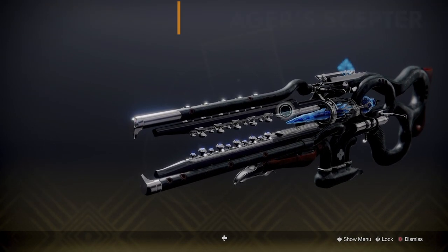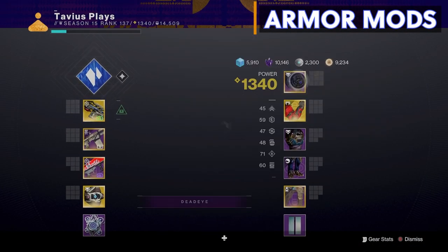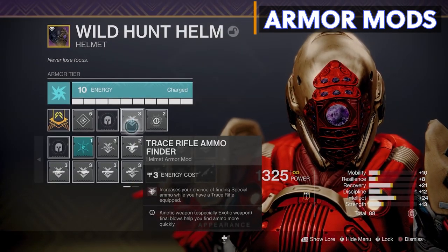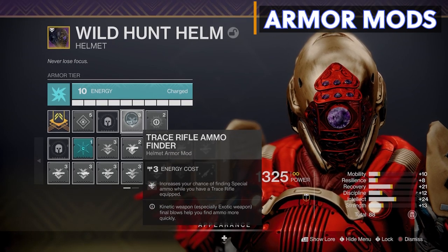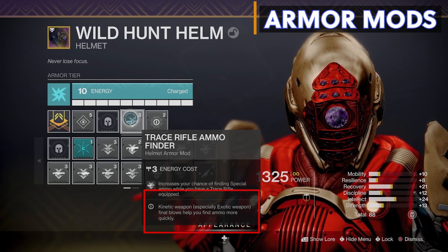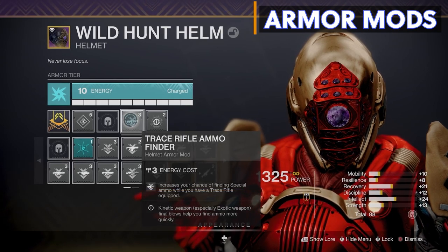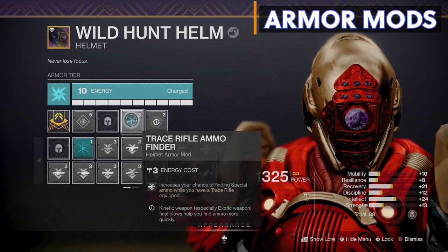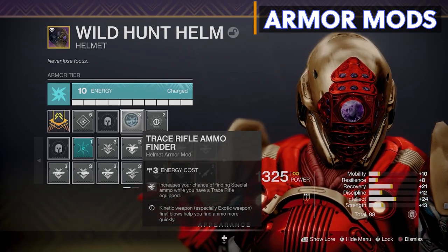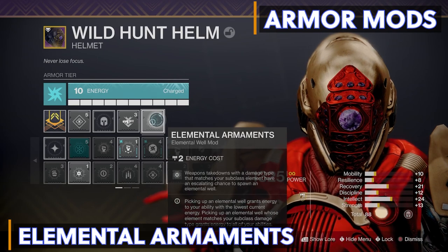Now let's check our armor mods, because we got some new ones this season with stasis affinity armor. On my helmet I have an intellect mod and Trace Rifle Ammo Finder, which increases your chance of finding special ammo while a trace rifle is equipped. What a lot of people miss is the bottom part of this mod — kinetic weapon final blows, especially with exotic weapons, help you find ammo more quickly. Since we'll be using Agur's Scepter almost 100% of the time, we'll constantly have special ammo. I also have Elemental Armaments, which gives me a chance at stasis elemental wells by getting kills with Agur's Scepter.